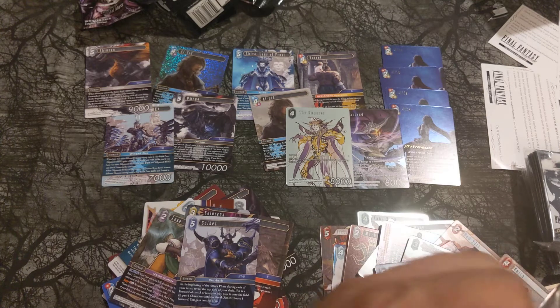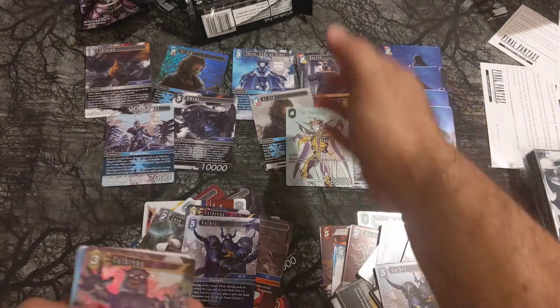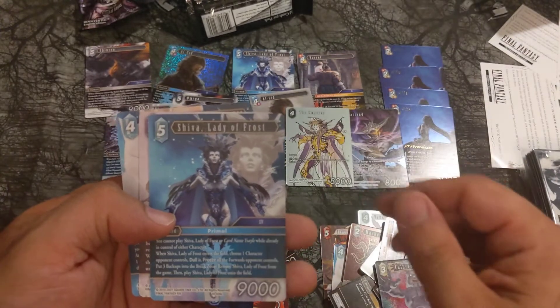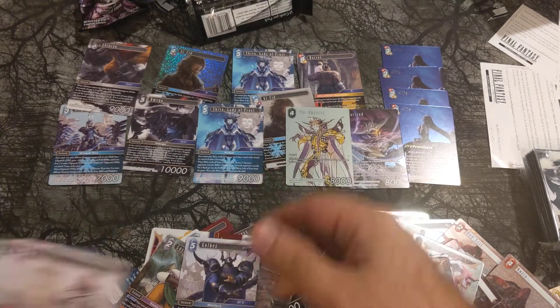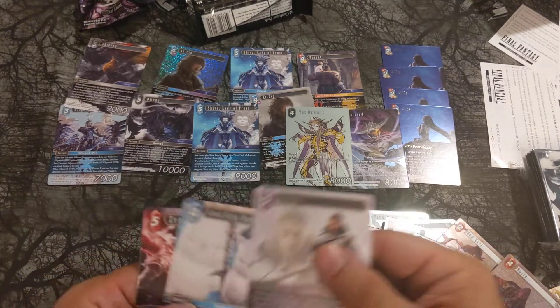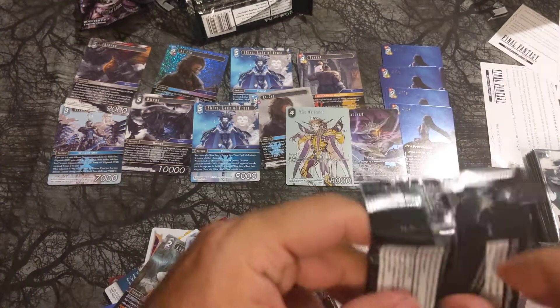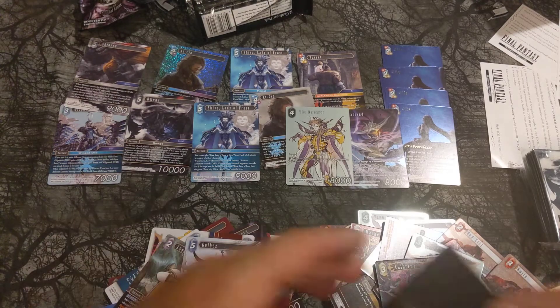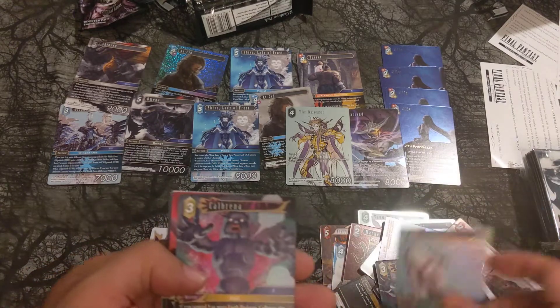One, two, three, four, five, six, seven, eight, nine Legends so far. It's almost like we opened a booster box! This is pretty much what you get out of a booster box. Calabrine, our Hero card. Shiva Lady of the Frost — another Legend — we got ten! A Primal as well. That's our second Shiva. Cacturoni foil, Calabrina Hero.